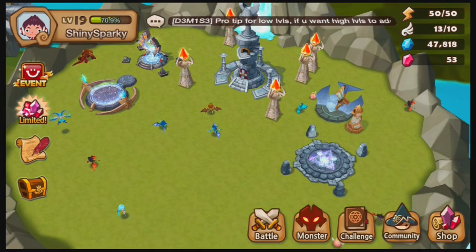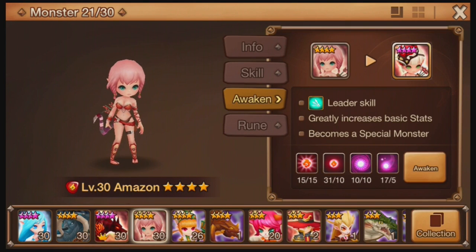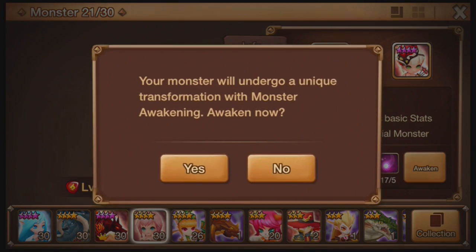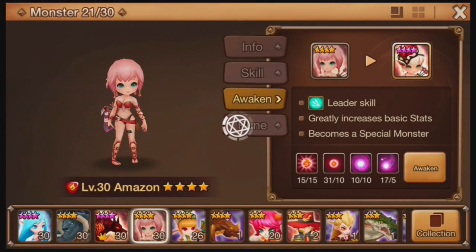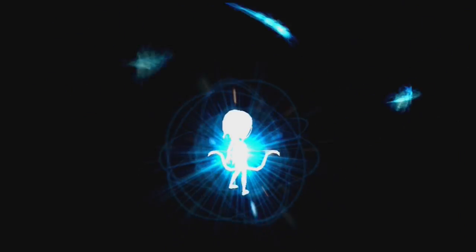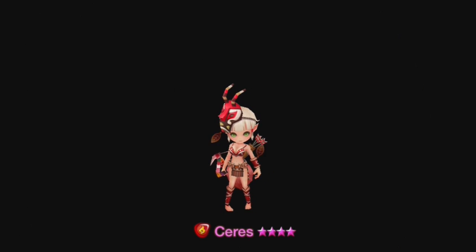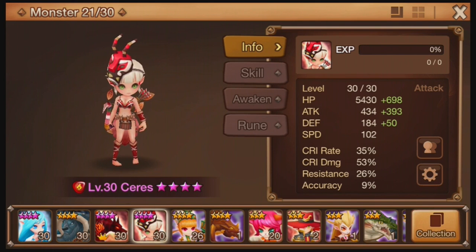Now it's time for the thing I was going to do — go to Monsters and come over here to the Amazon. Runes are perfect. I need 10 of those and I have 21, and I only need 5 of that. So let's go ahead and awaken. Here comes the amazing awaken scene. And you have been awakened — Series! Pretty damn nice.